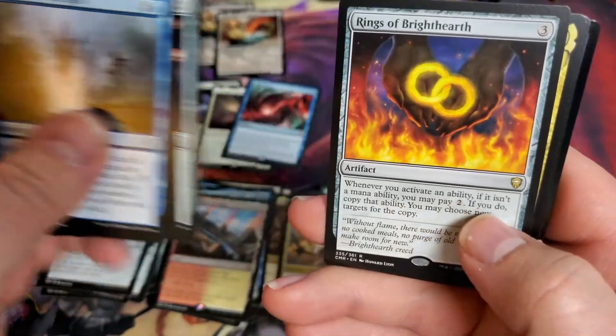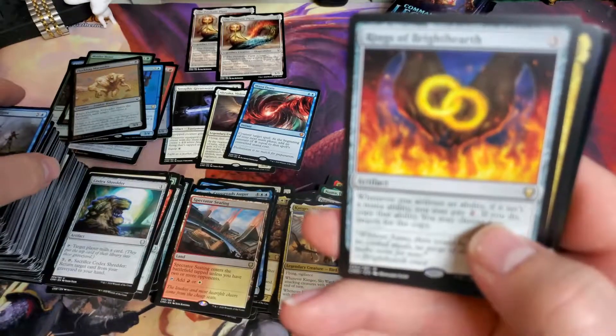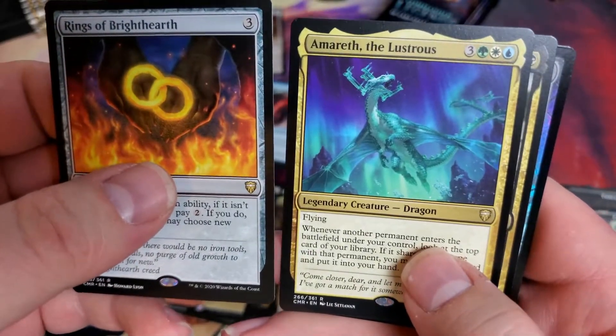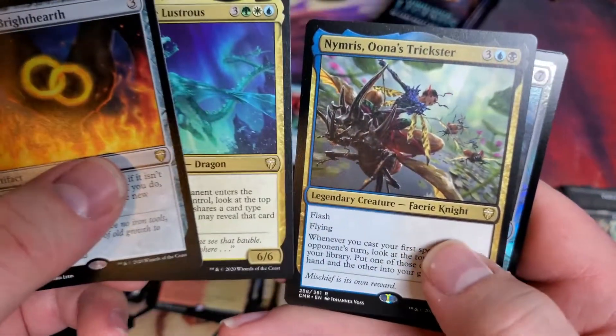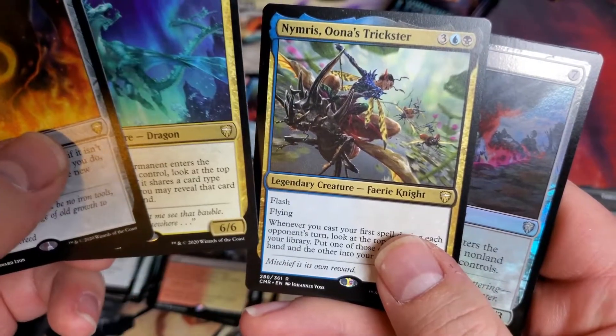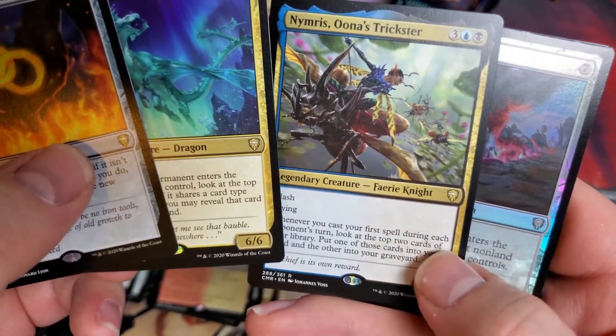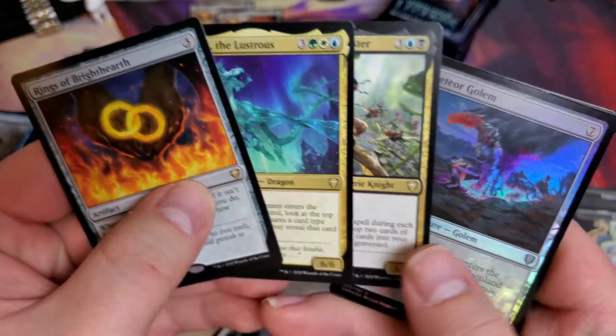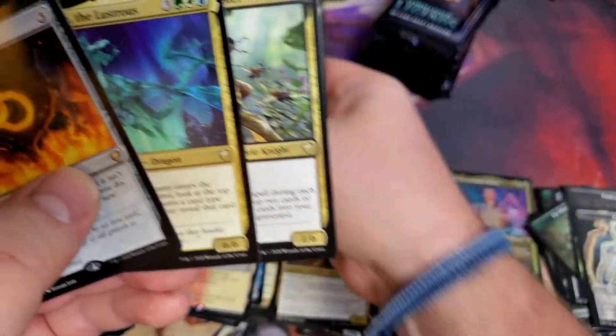Victimized Arcane Signet. The Rings of Brighthearth! Yeah! And Amareth the Lustrous. And Nimerus. Una's Trickster. Three rare pack. And then a Foil Meteor Golem.